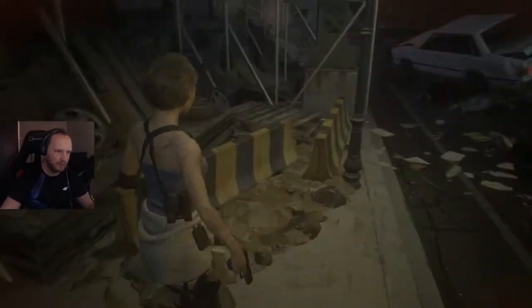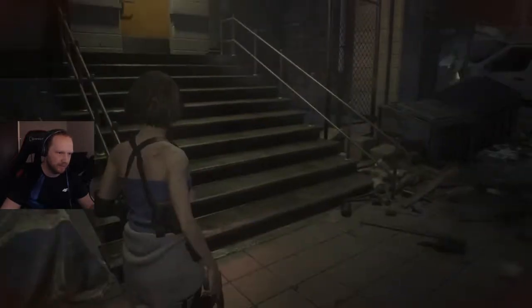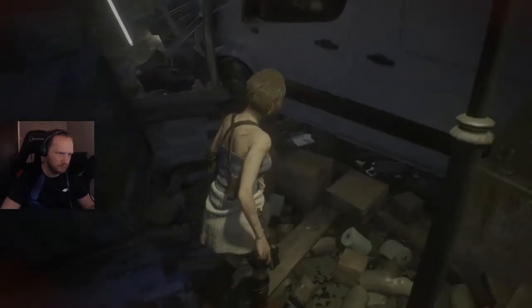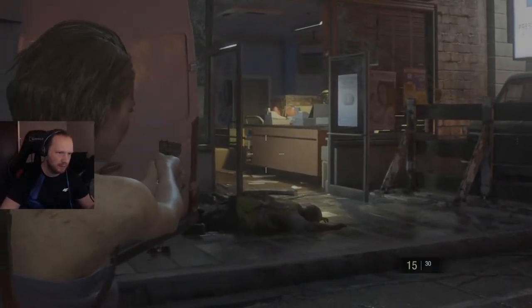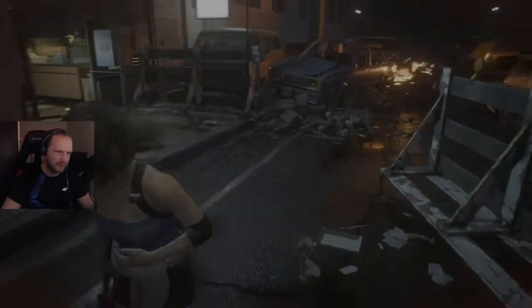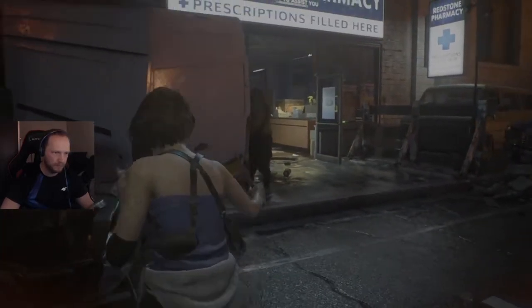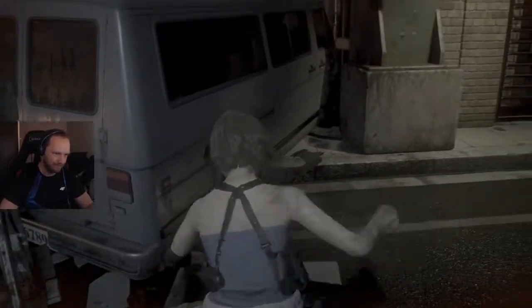Teoretycznie są dwa przejścia. Tam możemy przejść. Na razie rozejrzę się bez wchodzenia do danych pomieszczeń. Tam mamy towarzystwo — na razie nie będę wchodził. Spróbuję nożem podziałać — wiecie co, na uniki. Tak mi uniki wyszły.